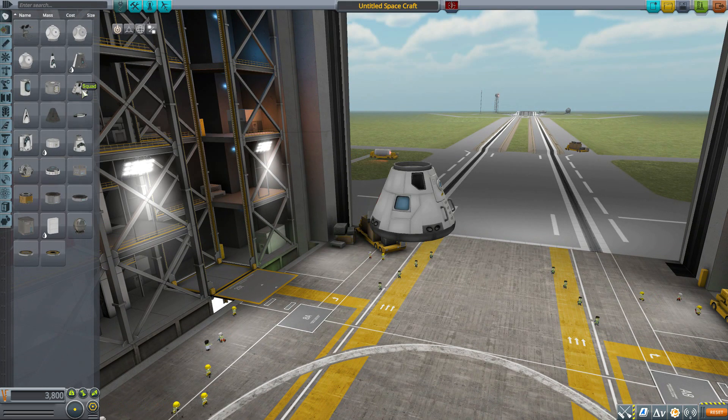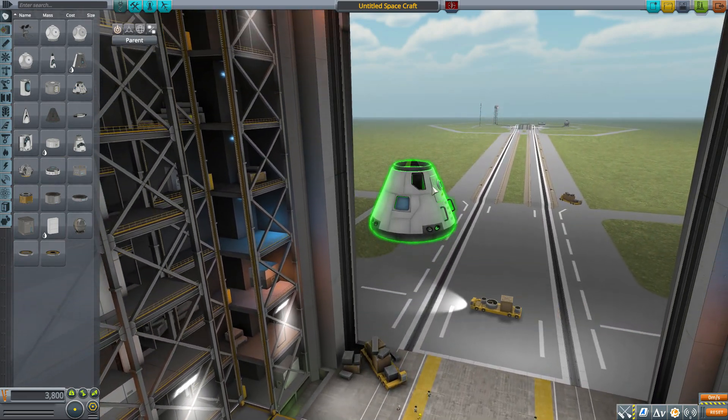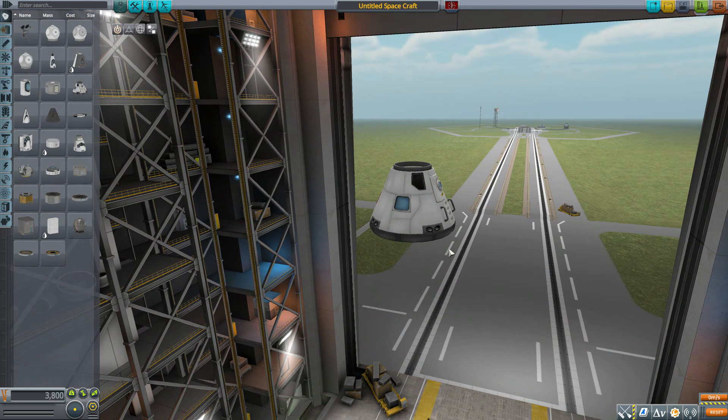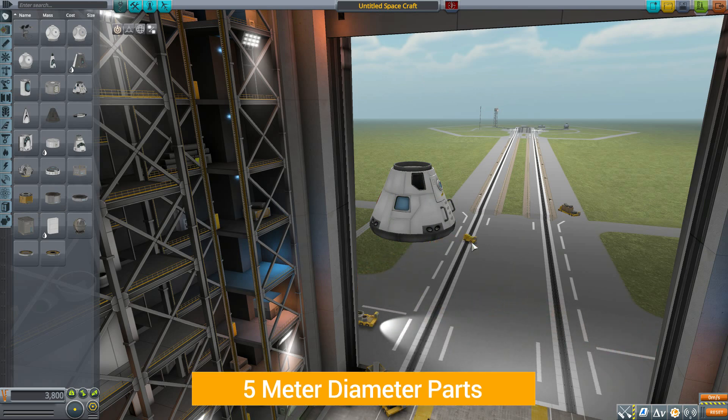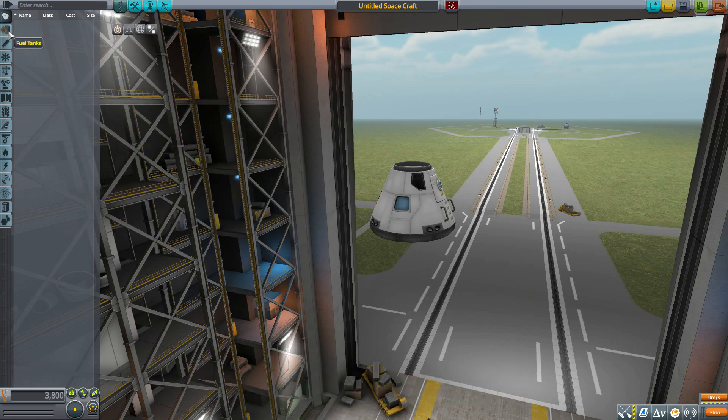Let's grab ourselves a Mark 1-3 command pod for size comparison's sake and move it up a bit, because some of these parts are pretty big. The Long March 5 is a pretty heavy launch rocket, and the size variety you're going to be seeing here are five meter diameter parts. So, real big. Let's turn on our mod filter, just leaving on Wan Hu, and we'll be starting here in the Fuel Tanks category, as this is a launch vehicle.